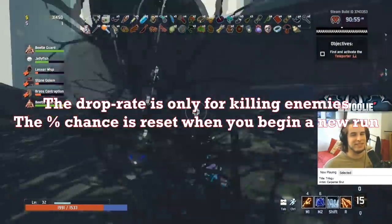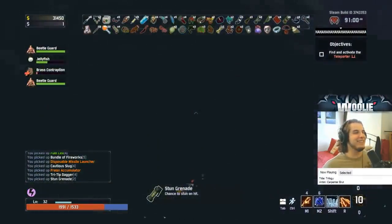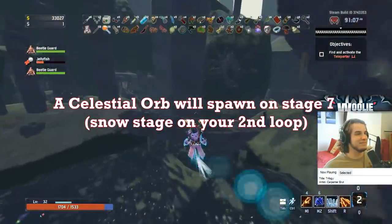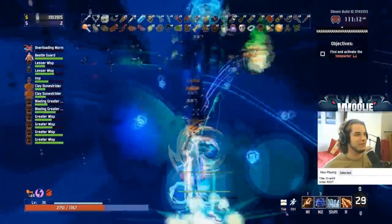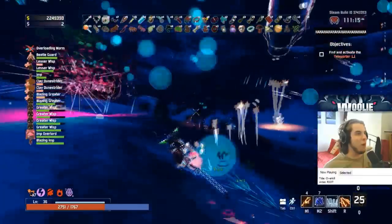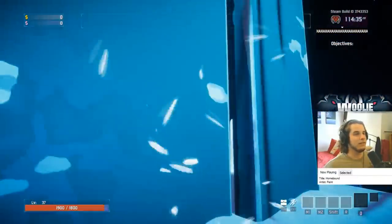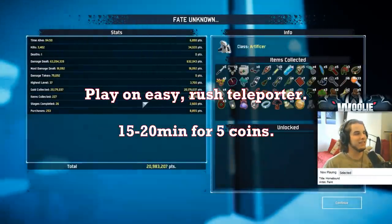This is specifically for killing enemies. The most efficient way to farm them, however, is to obliterate yourself at the obelisk inside of the Celestial Portal, granting you five lunar coins and ending your run. Only do this if you are ready to end your run. The portal is a guaranteed spawn after you fully charge the teleporter at stage 7, which is the second time you reach Rally Point Delta, the snow map. You will get a Celestial Portal every time you reach the snow stage after the first, and its spawn is indicated by the text 'a Celestial Orb has appeared' in your chat box. I recommend playing on Drizzle difficulty, which is easy, and simply rushing the teleporter on every stage, maybe picking up a few items on your way. If you focus and farm efficiently, you can expect to complete a run for five coins about every 15 or 20 minutes.